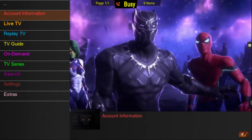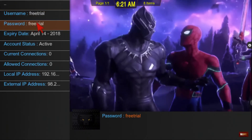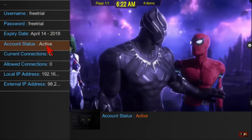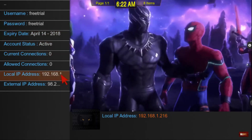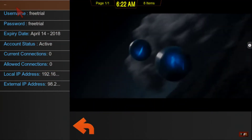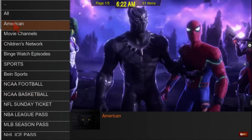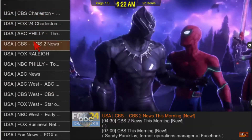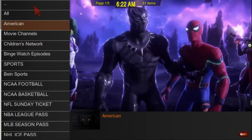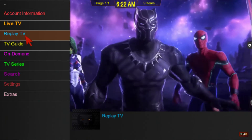That brings you to this screen where you can view your account info — it tells you your username, password, when it's set to expire, your status and IP address. You get your live TV section here. I want American, so I can go to American and pull it up that way.